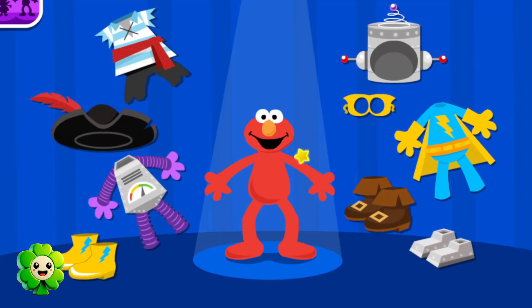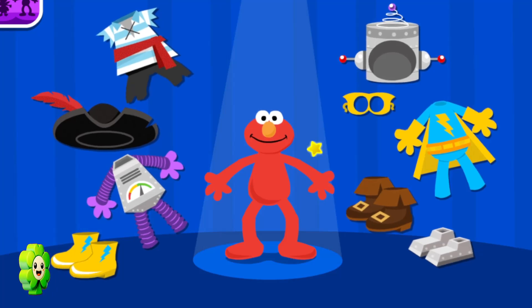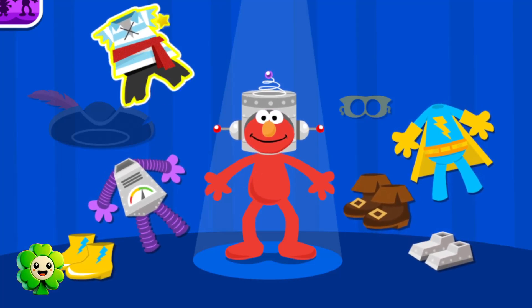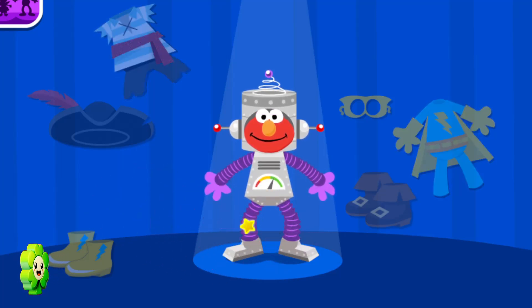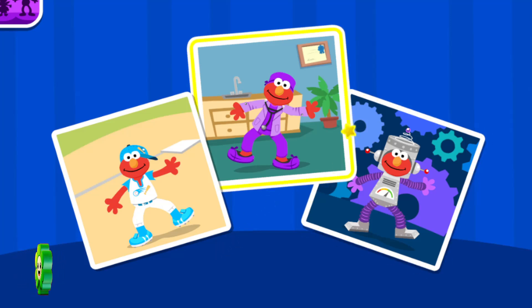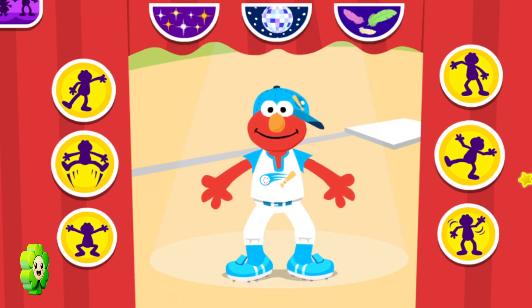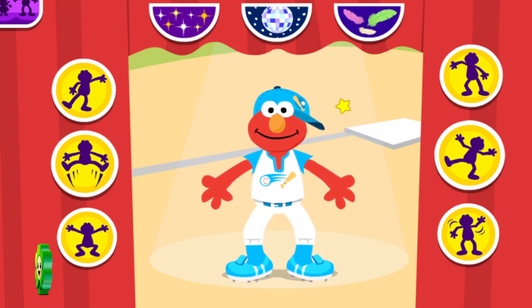Now Elmo wants you to decide! Wow! I love what you chose! Smile, Elmo! It's time for Elmo to dance! Help Elmo choose his costume! Press these buttons to help Elmo dance! Do the rhythm!